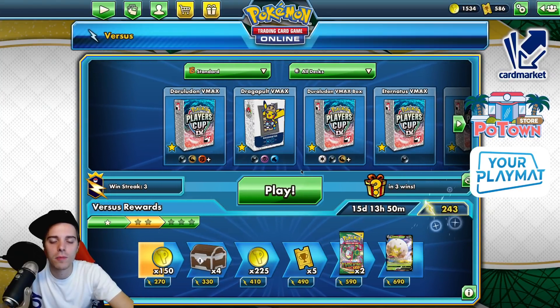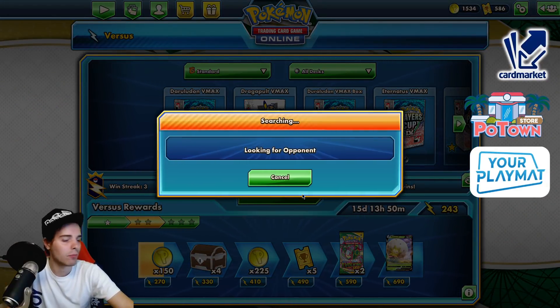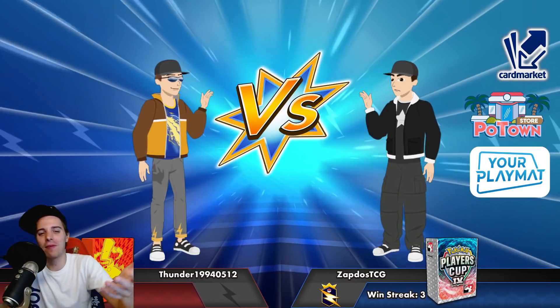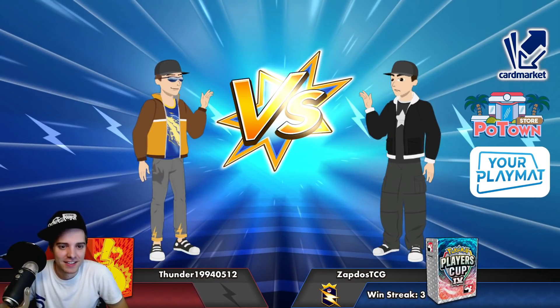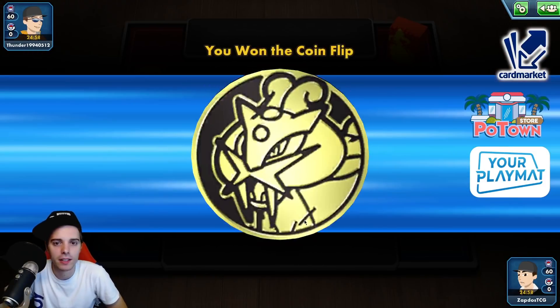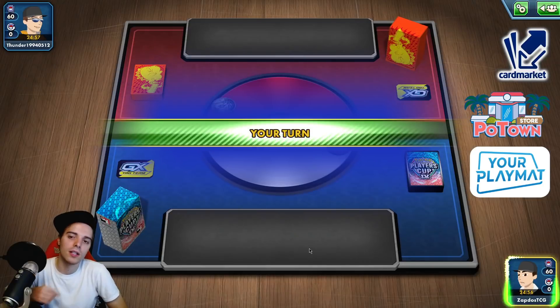He probably would have evolved one of our Pokemon, knocked out the Zacian and then slowly attached energies to a Victini V. We have more Boss's Orders than the Zamazentas. The deck runs through the versus ladder like nothing you've ever seen before. Victini VMAX — now we win the coin flip. Cool looking Raikou coin, by the way.